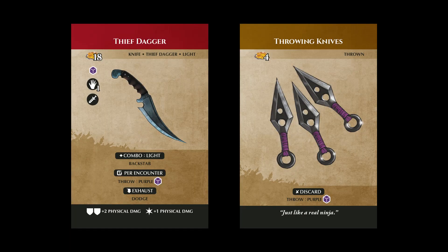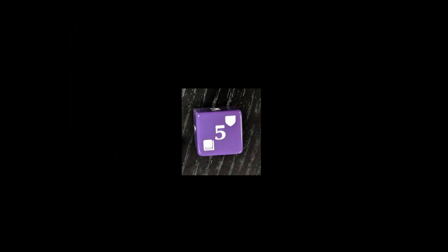Throw is listed on various weapons and consumables. It is usually listed alongside a discard or per encounter condition tag, meaning that an adventurer will not be able to use them multiple times in an encounter. When using the throw ability, the adventurer chooses a target within range four and rolls the listed dice, then deals the target physical damage equal to the amount rolled.